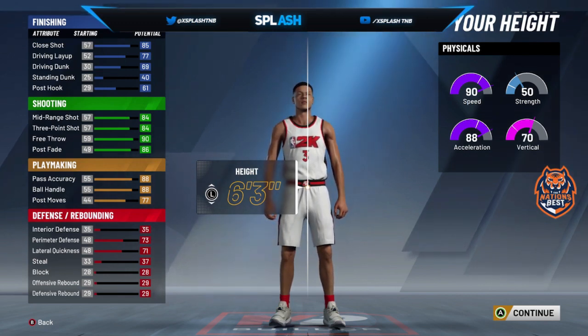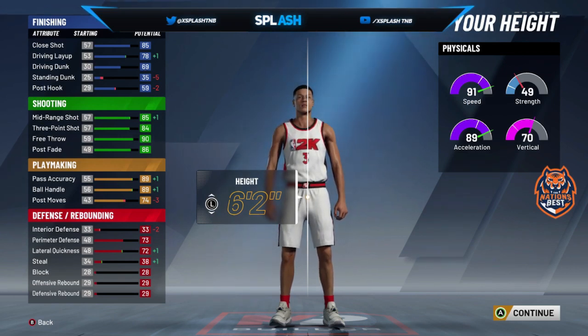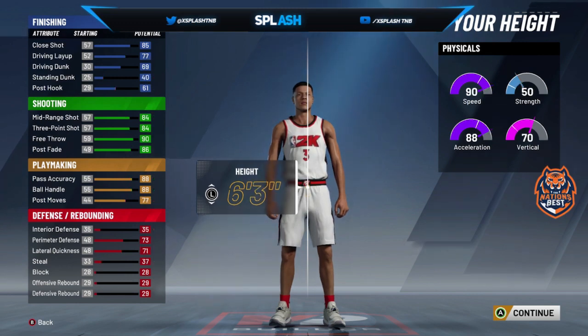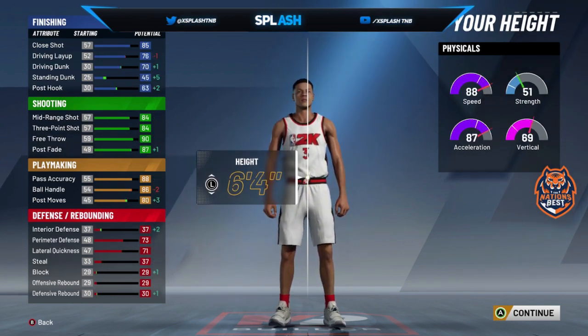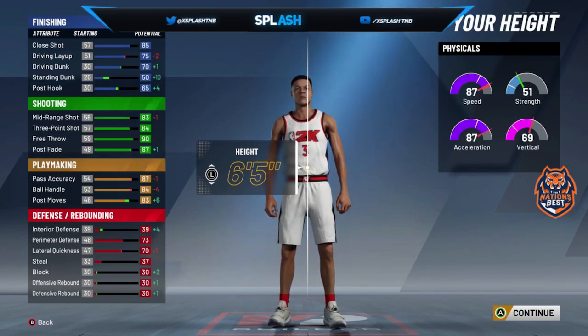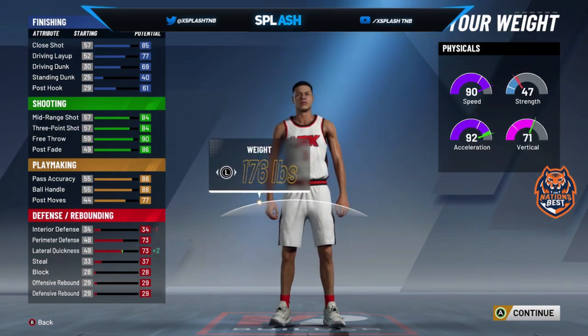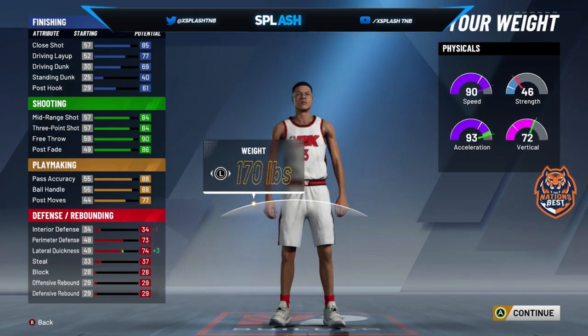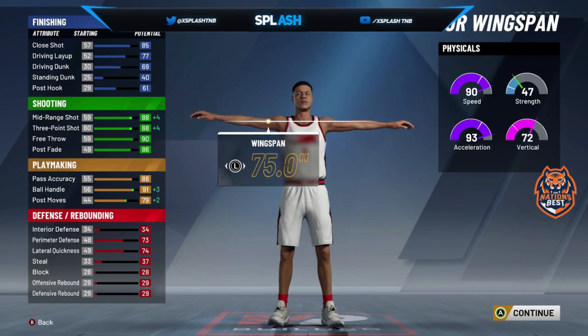For height, I'm still debating. I've been talking to other guards and they're making 6'2. I'm leaning towards 6'3 a lot — to be honest, I wouldn't do 6'4. It's between 6'2, 6'3, or 6'4. I'm just gonna put 6'3 for now. Lowest weight — as you can see it moves the acceleration up, strength goes down, vertical goes up. My speed right now is at 88, and that goes to 91 at 6'3.